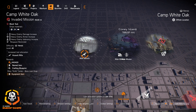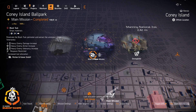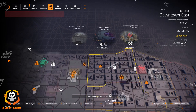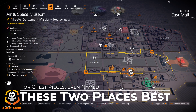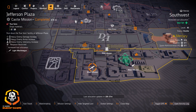We also got assault rifles at Camp White Oak, Overlord Ornaments at Coney Island Amusement Park, Richter and Kaiser at Coney Island Ballpark, and Arold Holdings at Manning National Zoo. If you're looking for the Pristine Example, I'd highly recommend farming the Potomac Event Center and Air and Space Museum — two Chess Piece faction spots. If you're looking for the Pestilence or a good LMG, Jefferson Plaza is available for light machine guns.